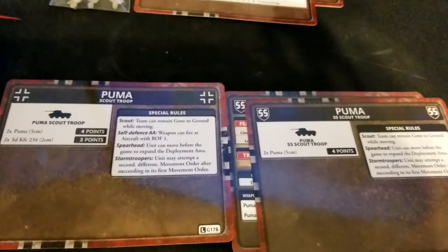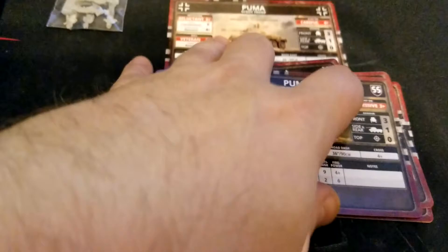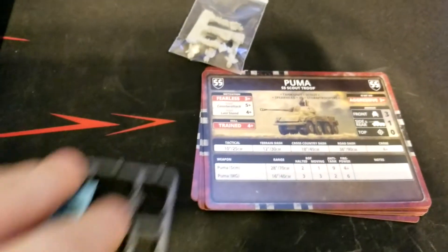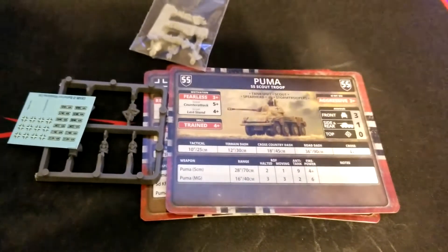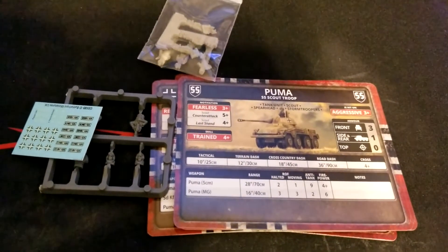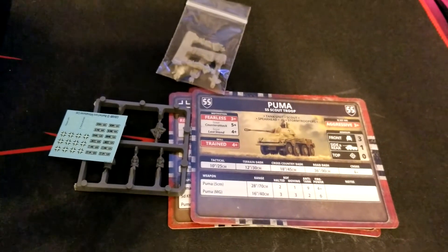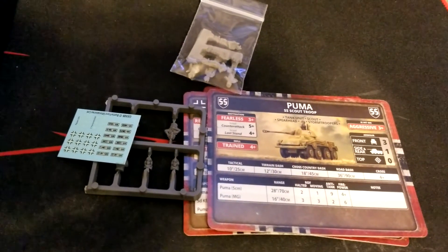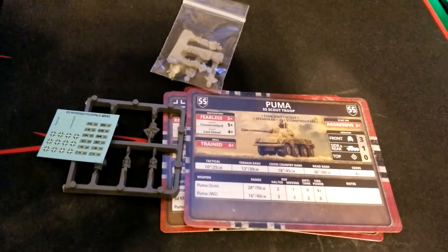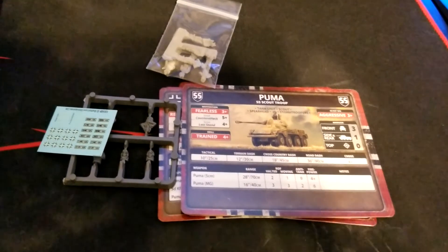On the back, everything else is the same — two Pumas at four points, with scout, spearhead, and stormtroopers. Overall a really fun kit. We'll have to play with the list and see how many we want to run in SS or Wehrmacht late war forces. The Puma is probably my favorite armored car of World War II — though only a few hundred were made and production didn't last long. Let us know in the comments if you run Pumas, in what quantity, and how they fare in your list. Like and subscribe, and we'll have more late war content coming soon!